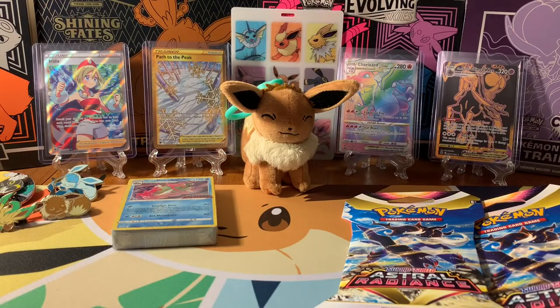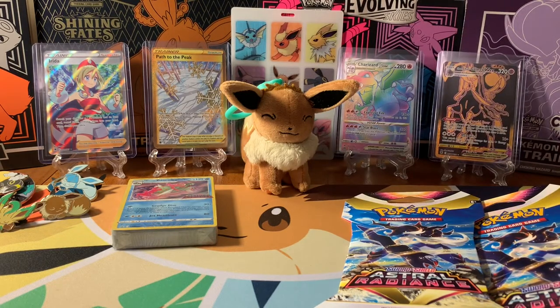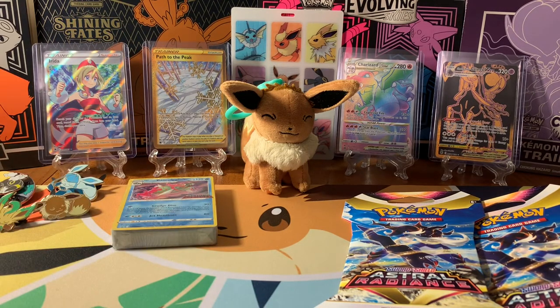Hey friends, sleeping AB family, welcome back. I took a little bit of a break — was taking a trip this past weekend to go see some friends, and I actually bought a pre-release kit. This is a Build and Battle, and with the pre-release bundle you get three extra packs too. And if you guys saw my Twitter, you saw that I pulled this card from the pre-release kit — from that Build and Battle — and oh my gosh, I could not believe it. I pulled the Kleavor trainer gallery card, and a Galarian Mr. Rhyme, but this is an amazing pull.